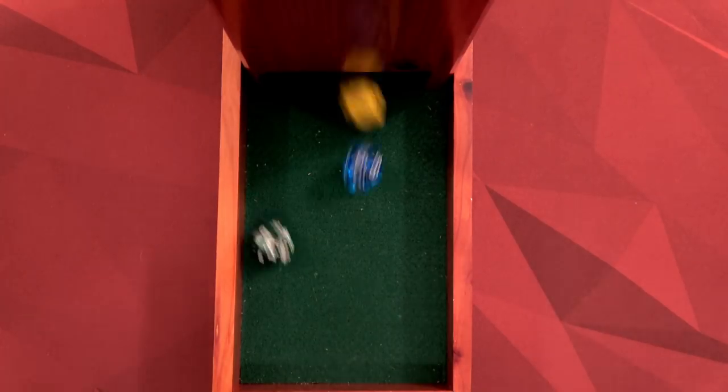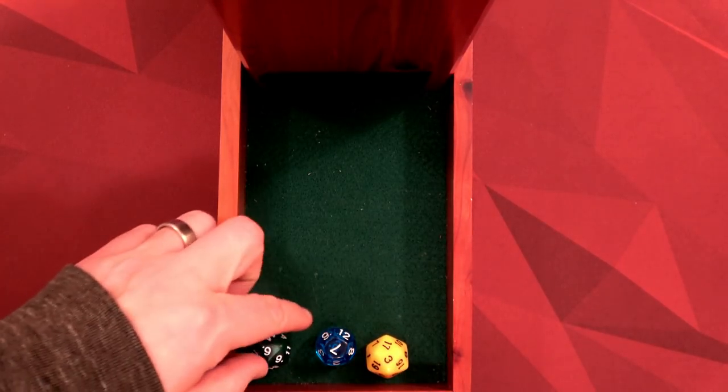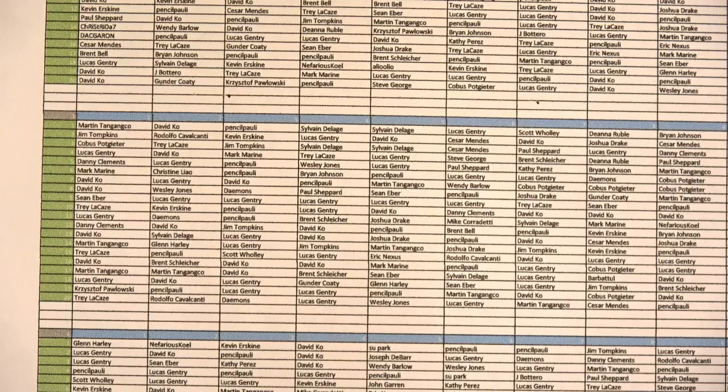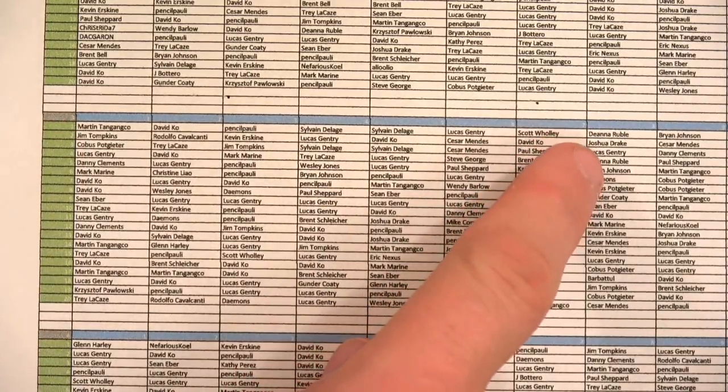Let's see what we get. Okay, so we've got chart 3, row 6, column 7. This is chart 3, column 7, and row 6.